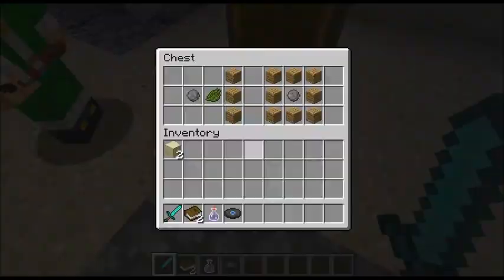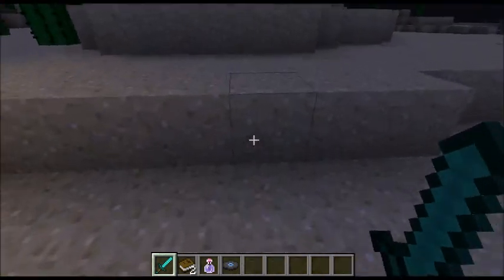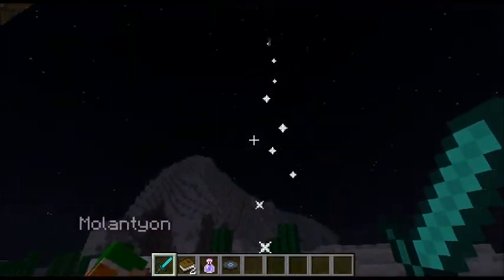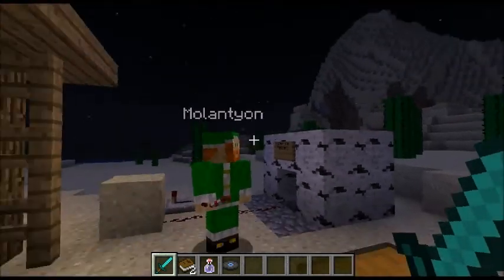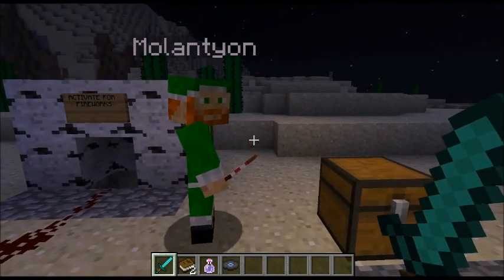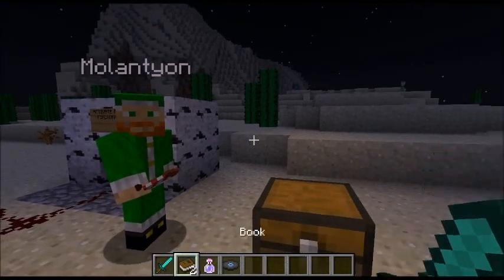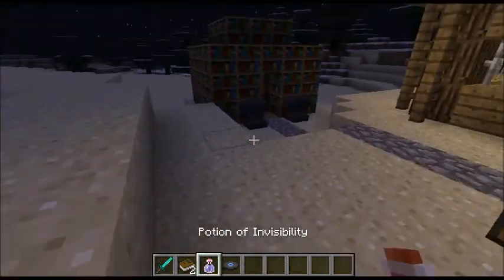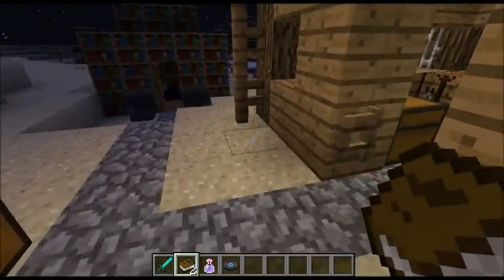I've got some fireworks here that we've made. What you can do is you can right-click them on the ground and have a look at them. Whoa! How amazing is that? Have you ever seen something more cool? Also, you might notice that when I switch items, it says 'firework rocket' - every time you go over your items, they will come up with the name and then fade away.